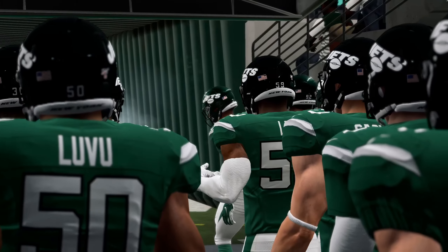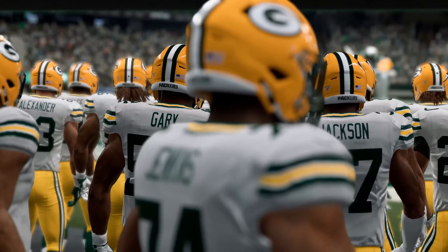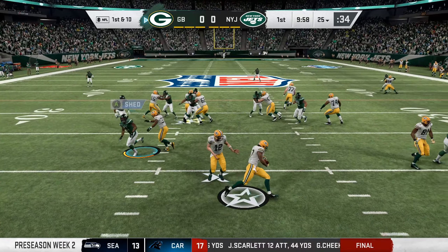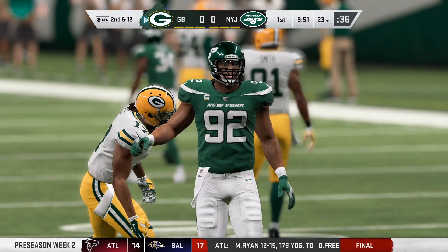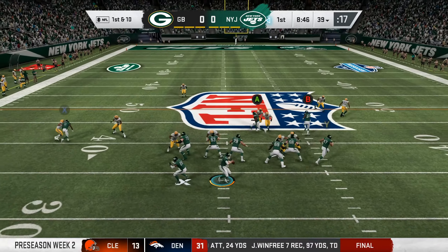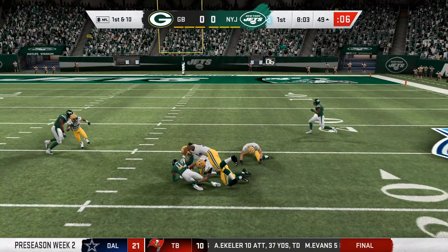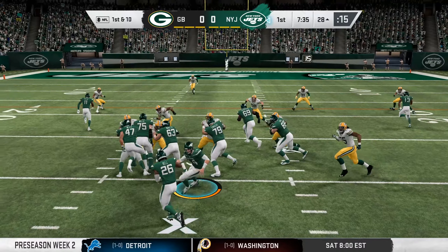Next we have another home game against the Green Bay Packers. The Packers still have Rodgers as their quarterback and they have Aaron Jones in the backfield — his sixth season in the league. That is a trick play, a reverse, and it's sniffed out by the Jets. I have a feeling that if they can stay healthy, the Jets will have a very good rush defense like they did last season. The passing defense, that's going to be a little bit suspect, especially with the loss of C.J. Mosley in the middle of the field.